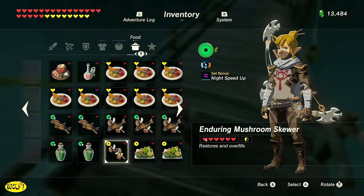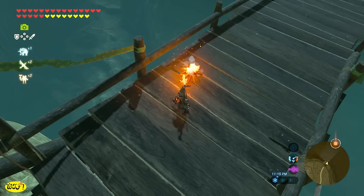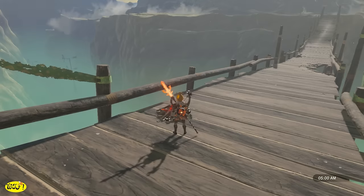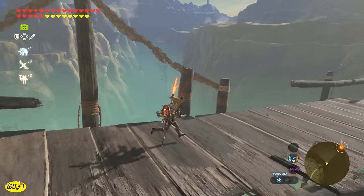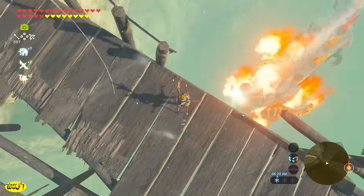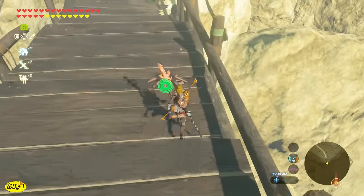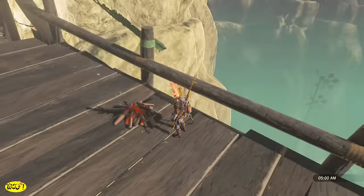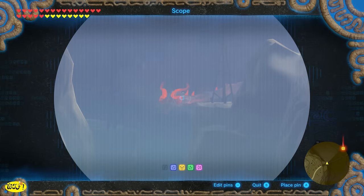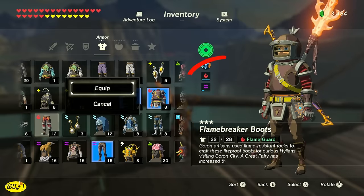I just did a video on farming Dinraal in the Eldin Mountains — if you haven't seen it and you'd like to check out that spot, click the link in the upper right hand corner. I'm also going to leave a link in the description. However, there are some people that have had difficulties getting Dinraal to spawn in the Eldin Mountains, so we're here at the Tabantha Great Bridge. This is a great spot to farm Dinraal. You should be able to get any piece that you would like. There is an opening right here in the bridge and you can look over and be able to get a horn, a fang, and a scale. If you have the Flame Breaker Armor and have had it enhanced twice by a fairy, you're going to get a set bonus.